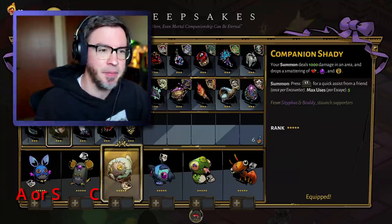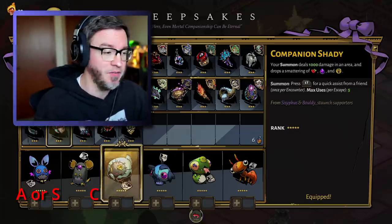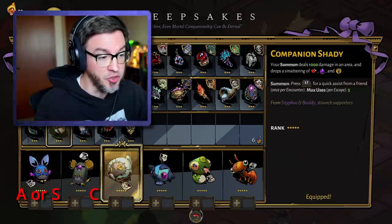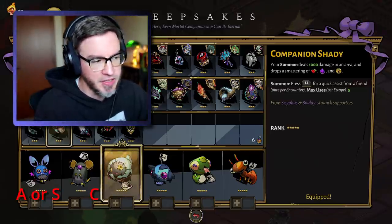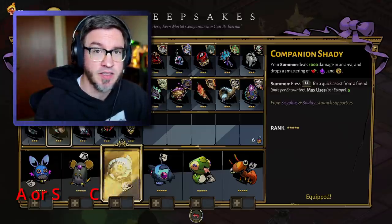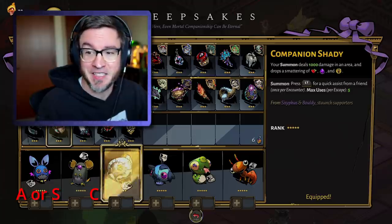I think Companion Shady is the best keepsake in the game for just general runs. Once you get this, I don't see a huge reason to take any of the other ones. If you're just struggling to get through and you like the heal, I use this most of the time — this is my companion of choice. S tier for sure.